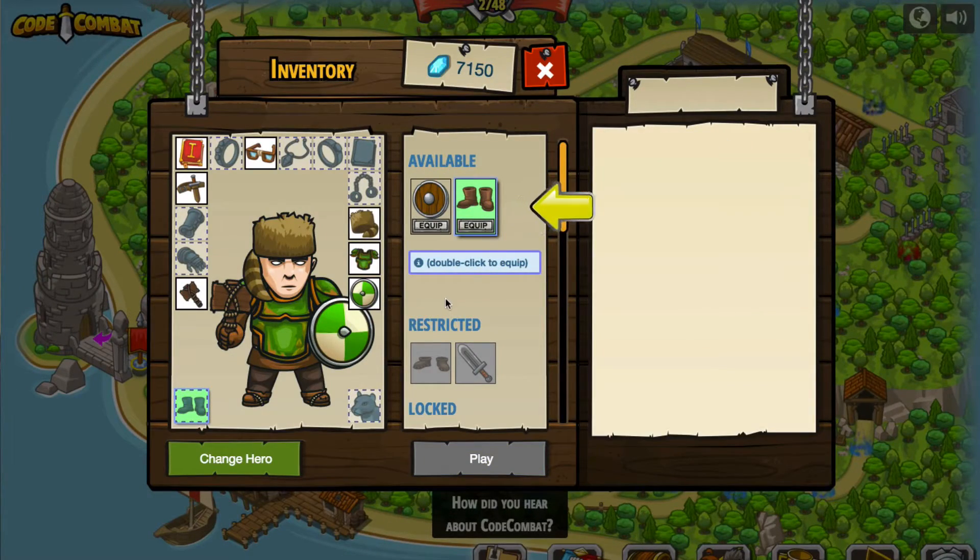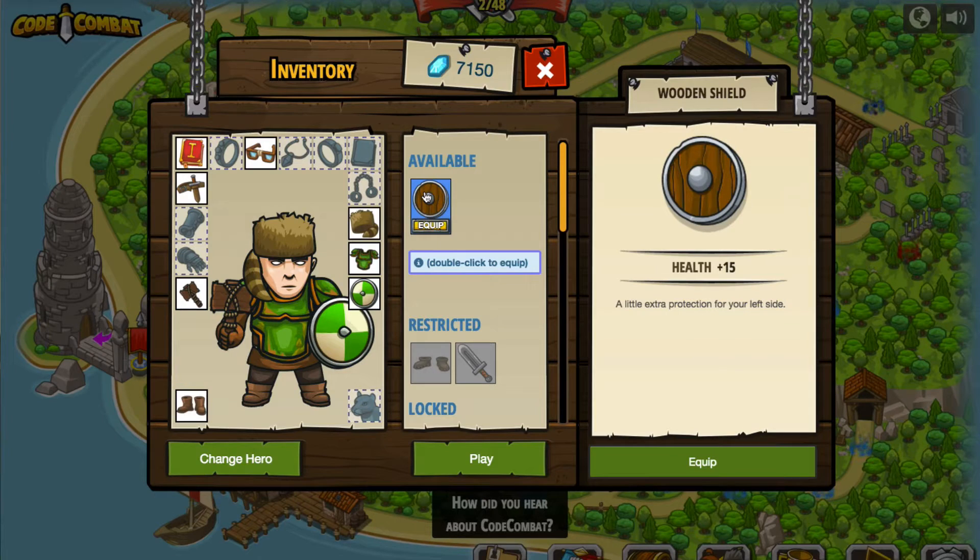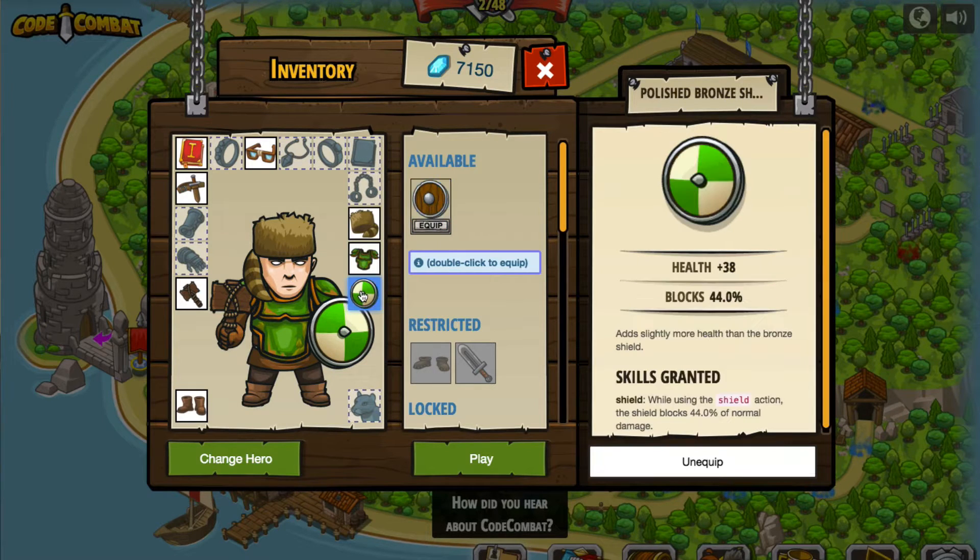We've got some things that we can equip — we've got some new shoes. I think I want to keep the shield that I've got. It's been a while since I've looked at this stuff. Let's take a look at the shield. It gives me a health of 15, but the old one that I had gives me a health of 38, so I'll keep that. And we'll just go ahead and play.